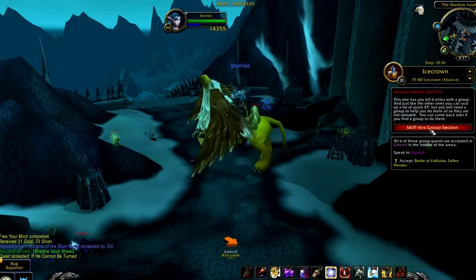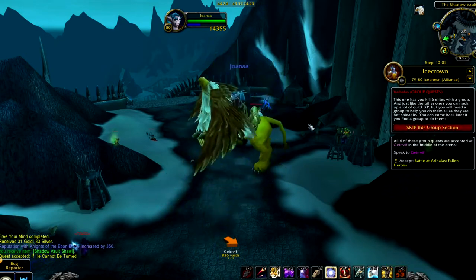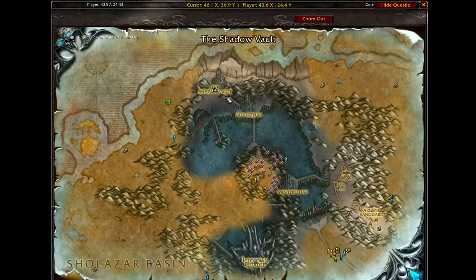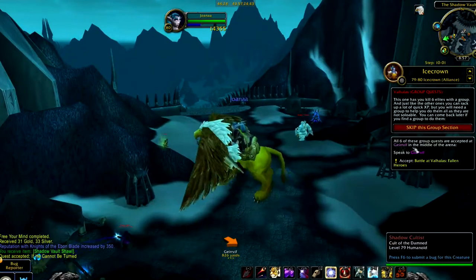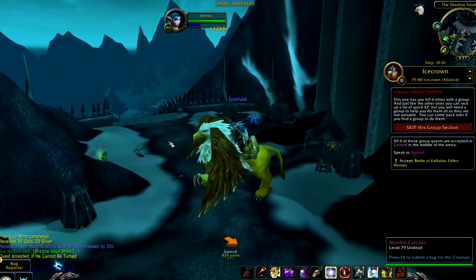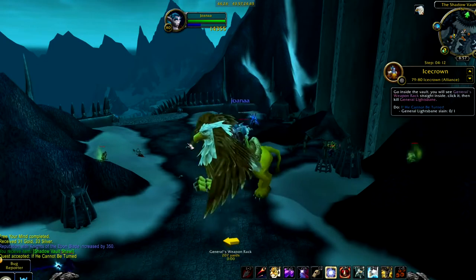So if you want to do that section with a group you just found, you can take a break from doing the Shadow Vault questing. You can go do that. And then if you want to go back to where you were, just type in 'Joanna GoTo04-12' and it takes you right back to where you were previously.